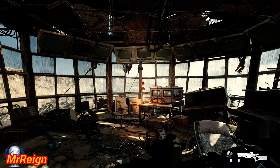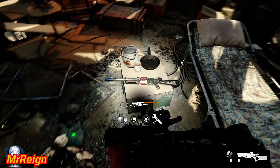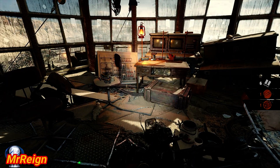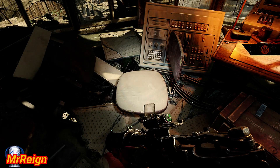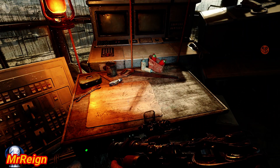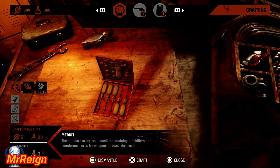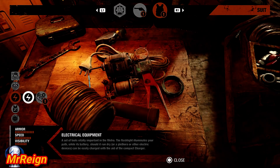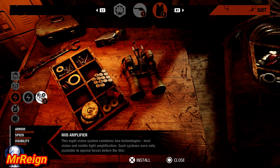We're at the top now and there are a couple of things up here including a safe — I'm doing a guide on all the safes as well. And there it is right there: the night vision goggles upgrade. I want to see what the name is — it's called NVD. Under electrical equipment: the NVD amplifier. That's the explanation right there.